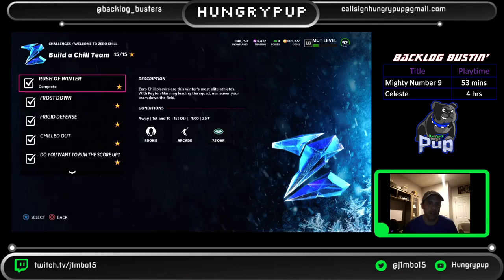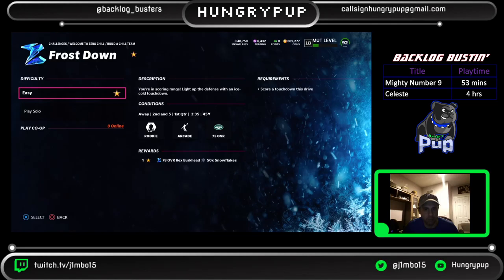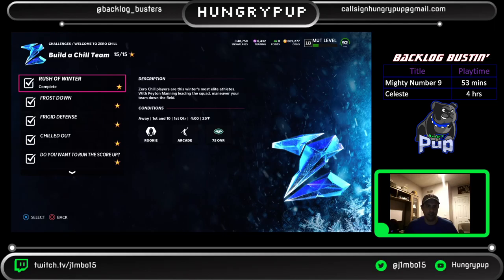The good thing is it'll end with a 90 overall Randy Moss, which will make everything a lot easier because Randy Moss is very good. The very first challenge, you play against a rookie team at rookie difficulty against a 75 overall Jets team. When you win you'll get a 78 overall DD Westbrook and some snowflakes. Each one gives you a player — next you get a Rex Burkhead, then a Nick Dunbar.